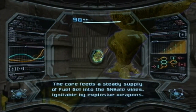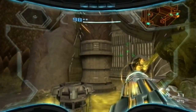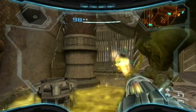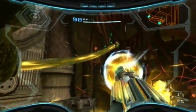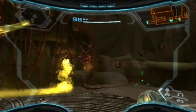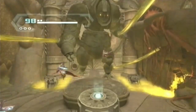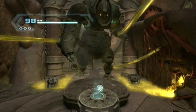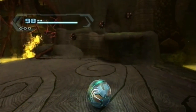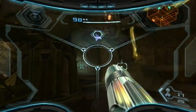The core feeds a steady supply of fuel gel into the scale vines — ignitable by explosive weapons, like the charge beam. Do we need to get this guy detached from these things or something? That doesn't look like it. Let's try activating it again and see what happens — maybe we just need to destroy each of these things. It's still not doing anything. Is there another one we can destroy?